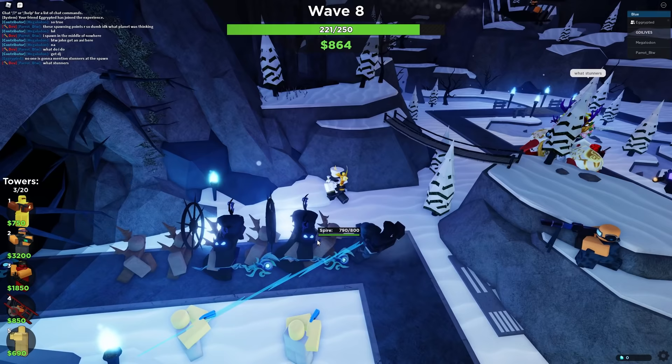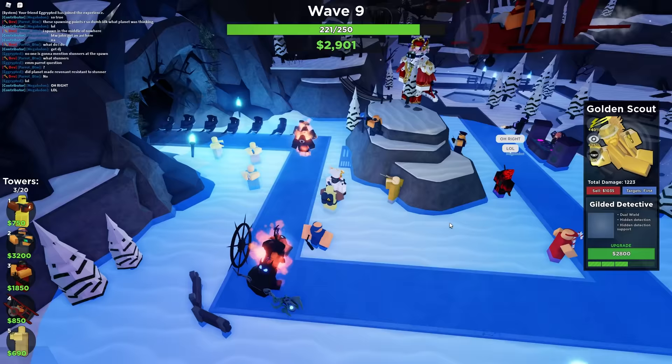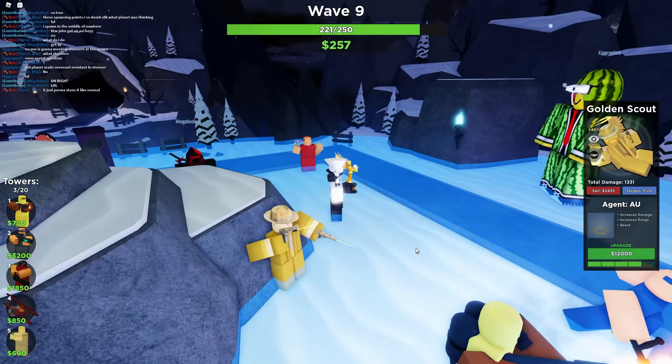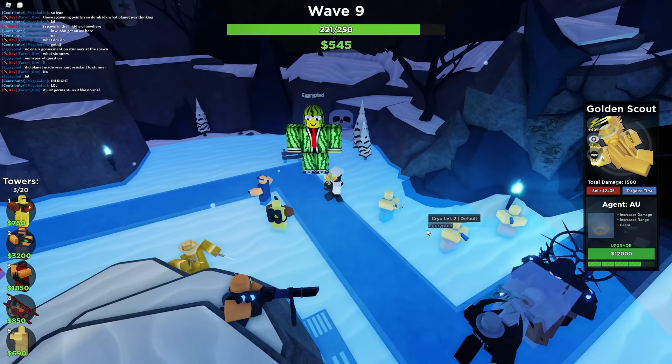Now we've got some spear guys — Spire — and there's a Stunner there, which I'm not sure are very good or not. Check out Golden Scout though: he looks like that, but then boom — dole world. Look at his animation, that's so cool man — the way he moves while firing.